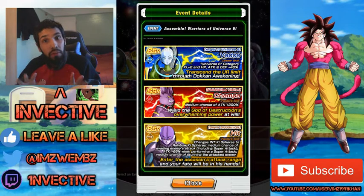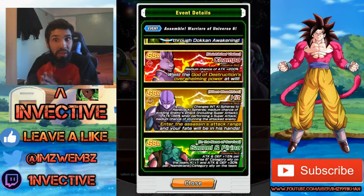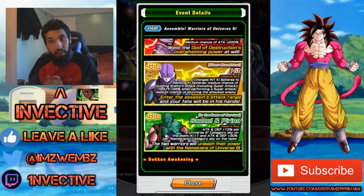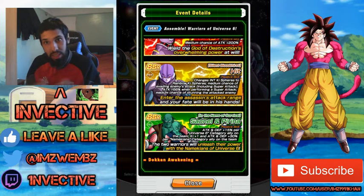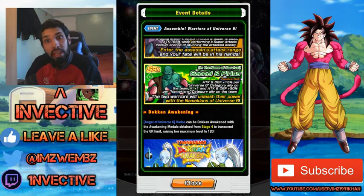There are four amazing characters here. We've got Vados, who is a semi-leader for Universe 6 — a very good free-to-play leader. We've got Champa, who has a massive attack increase at a small chance. We've got Physical Hit, a really good free-to-play option — he changes Ki spheres and has a medium chance of evading super attacks and regular attacks, with a decent attack increase and stun.